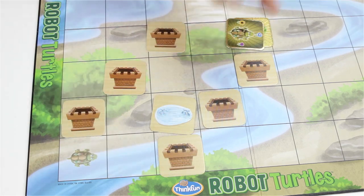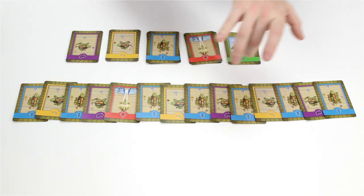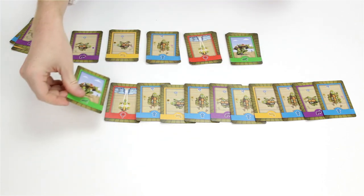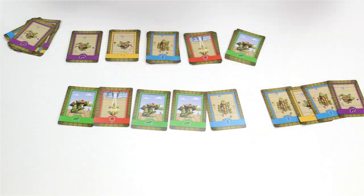At the most sophisticated level of play, Turtle Masters are encouraged to create a function frog — in other words, to write a program that has a repeating sequence. So in this set of instructions, there are 14 code cards, but four cards are repeated three times. A function card can be used to represent this move, so you can write the main program and these function cards refer to that set of instructions.